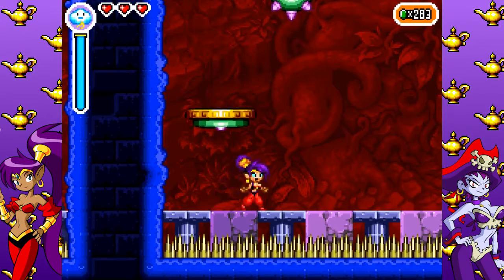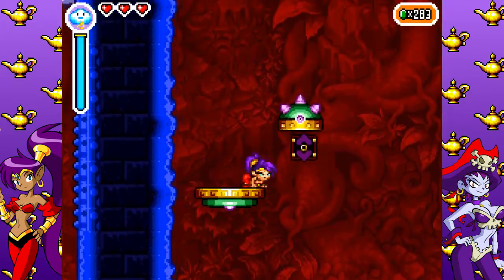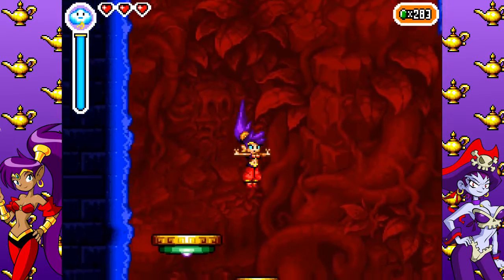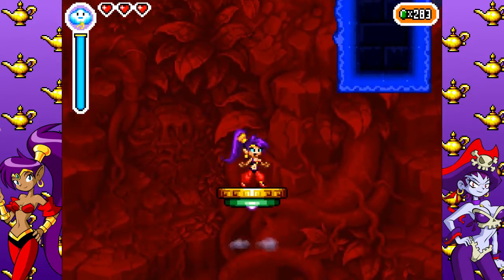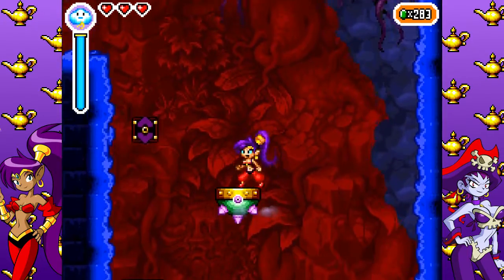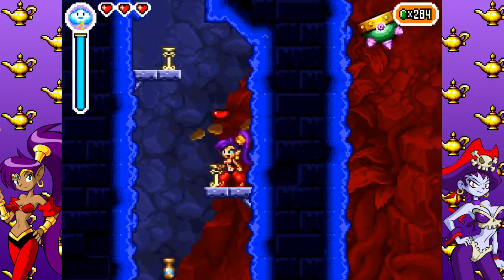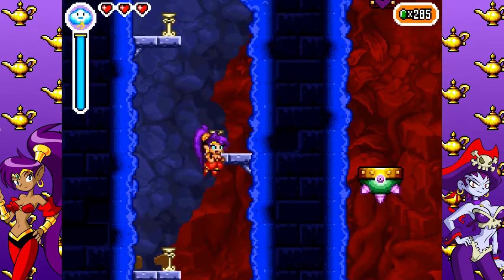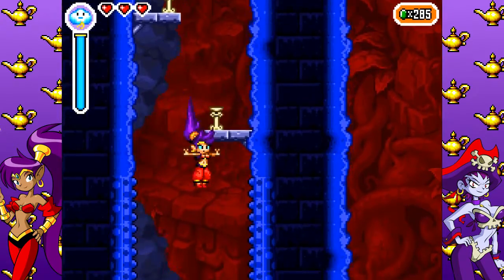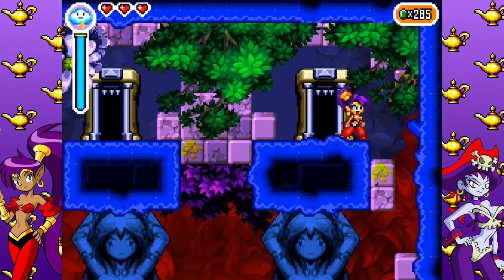We missed that platform by just a split second. Now these platforms get flipped by this device down here. You can flip them back by just hitting them with your hair. You just need to be aware of those devices because they can be a little annoying later on. All you need to do is just watch out for them — they're not that big of a threat. We can completely skip that platform that keeps flipping back and forth on its own. It's just a little odd that one platform is completely useless.